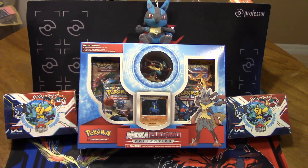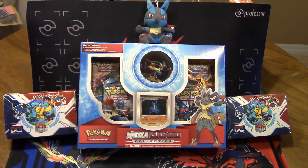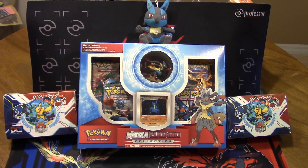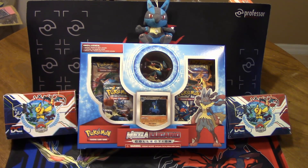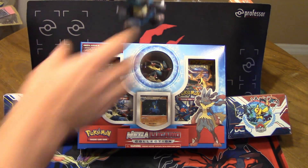This is actually a really awesome box. I love this figurine that's in here. Overall it's not anything overly special except for the figurine, but it still comes with 4 packs: 2 packs of Furious Fist, 1 pack of Flashfire, and 1 pack of X&Y with this awesome alternative holo of Lucario — the Cosmos Galactic. And that's actually a pretty decent Lucario. In my opinion, it's way better than Landorus EX, and I will personally show you in just a second.